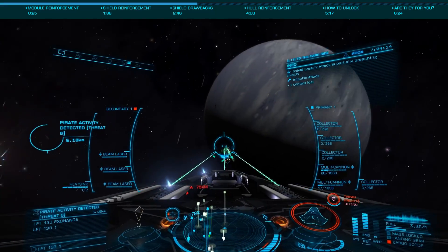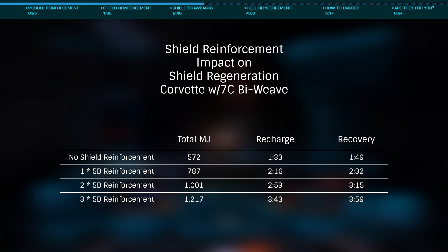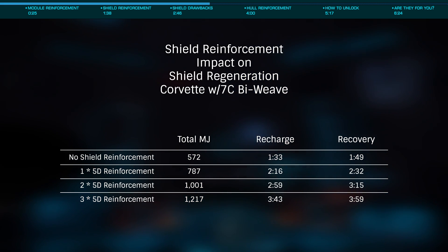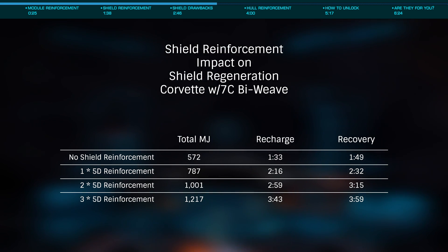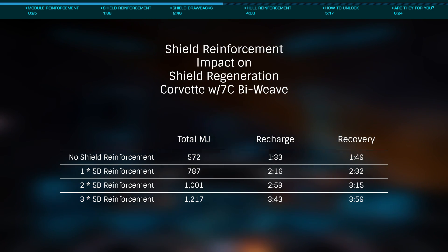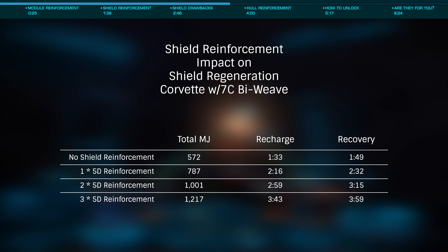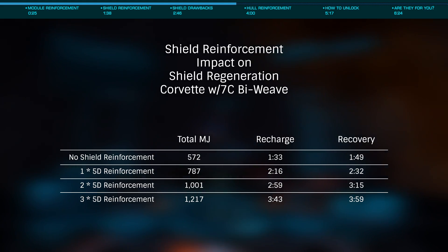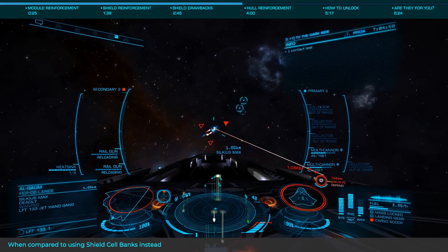As such, they are best paired with a standard A-rated shield or even better with prismatics. As a very quick example, if we look at a Federal Corvette with an unengineered class 7 biweave and no boosters or cell banks, we have a base shield strength of 572 megajoules and a recharge time of 1 minute 33 seconds and a recovery time of 1 minute 49. Adding a single 5D Guardian shield reinforcement brings that up by only 215 megajoules to 787, but increases regen time by a significant 36% to 2 minutes 16 seconds and recovery time by 29% to 2 minutes 32. The more reinforcements you add, the more your regeneration and recharge times are affected. Again, these don't pair well at all with biweaves, but can work quite nicely with standard or prismatic shields.